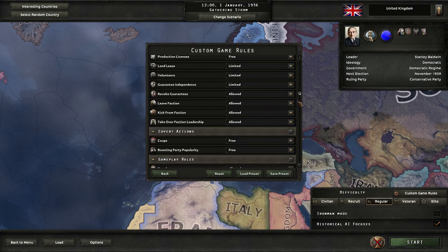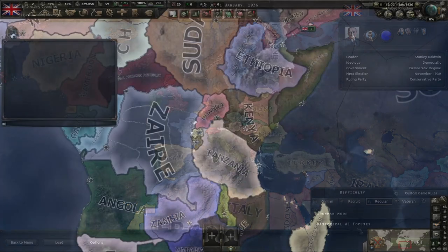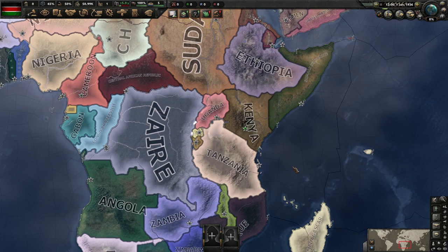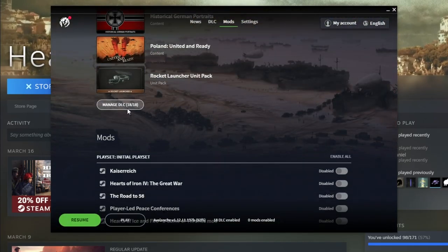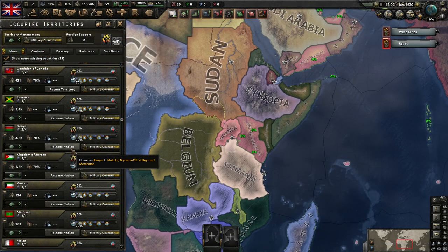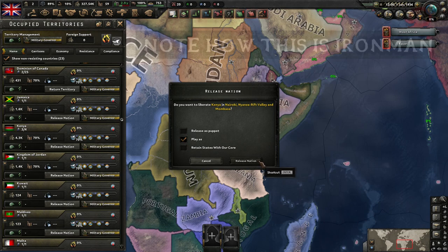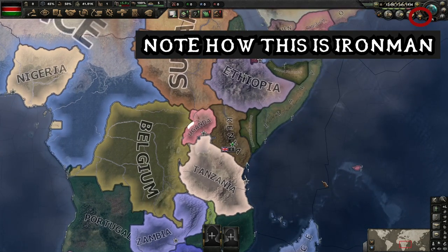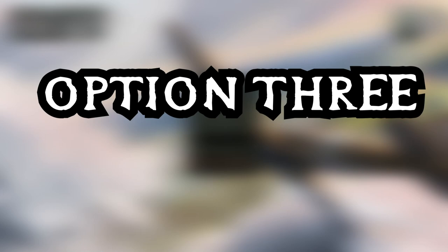Option one: we could always cheat by going into the game settings, releasing Africa, and then tag switching over to Kenya or whichever nation we want to play. But since it's not Iron Man compatible, we're not doing that. Option two: we could go into the game on load-up, disable the DLC for Man the Guns — this cancels out the British ability to not release nations — release Kenya that way, then reload the game back up with the DLC on. It's Iron Man compatible but so convoluted I just can't be bothered.